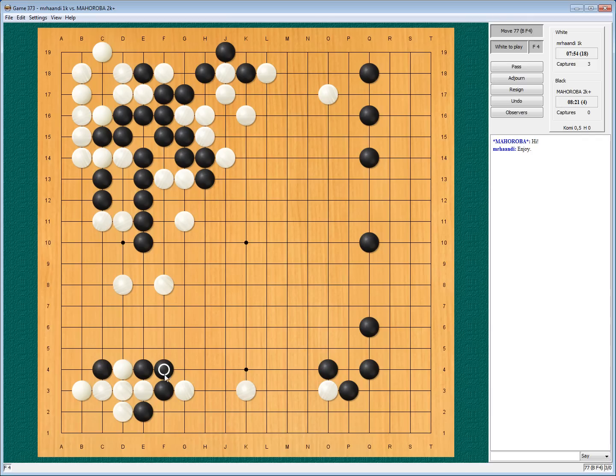I could ask the question: can those three stones escape if I just lean on them? If I peep, he will most certainly just play lightly and escape. I do not want him to escape, so I will play nice and strong, building up some influence towards the center, not letting him escape.